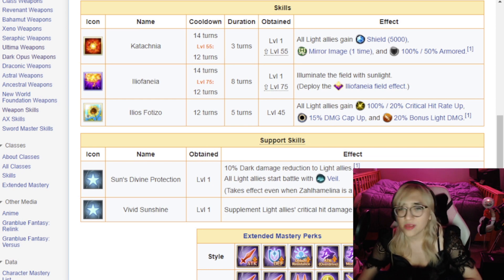That leads me to her third skill — Ilios Fotizo, meaning Sun Illuminate — a 12-turn cooldown, 5-turn duration buff, and this is probably the main reason you'd use her on the front line. All light allies gain a 100% 20% crit hit rate buff (100% chance to deal 20% extra damage), a 15% damage cap up, and a 20% bonus light damage echo. These are all pretty powerful buffs lasting 5 turns, and that's more than enough to kill a ton of bosses, including Nightmare 95.